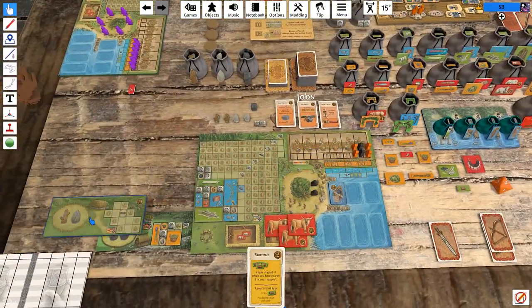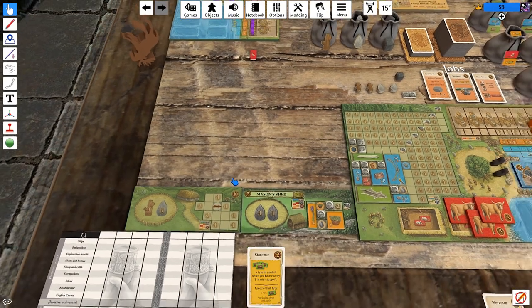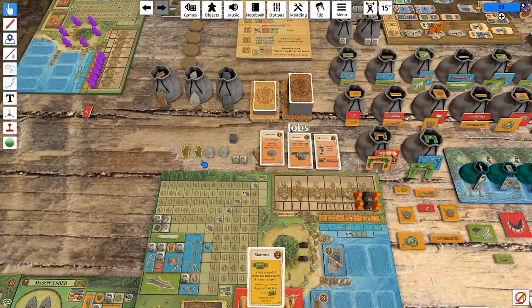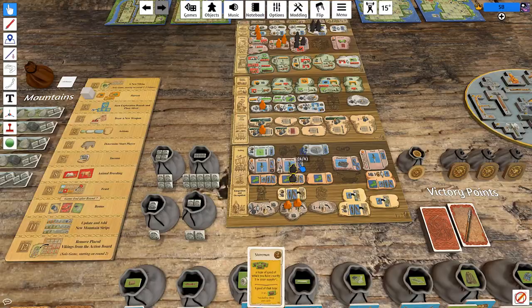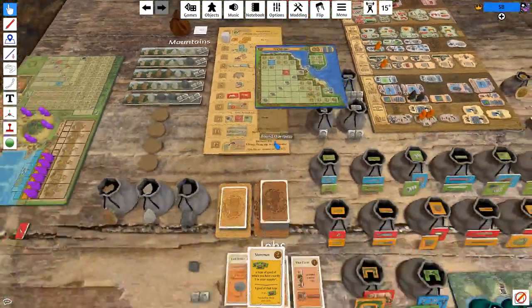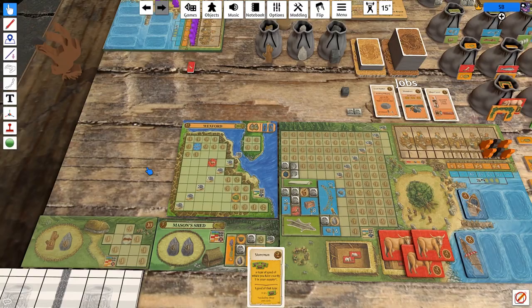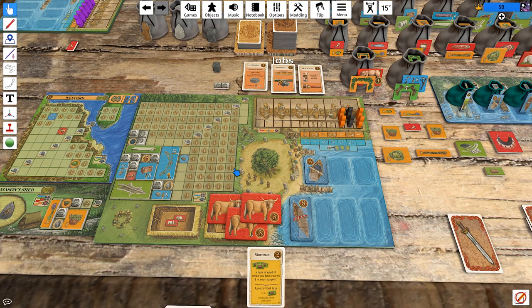I think we gotta call an audible here — and we can still use the longship to get the island we want. That costs all of these building resources. Then we have these two guys still do the thing they were supposed to be doing, which is go and get me that island. Wexford — we are not going to be able to get that horse bonus this turn.